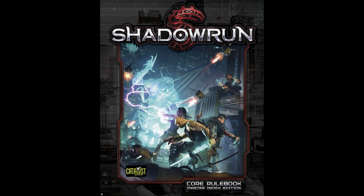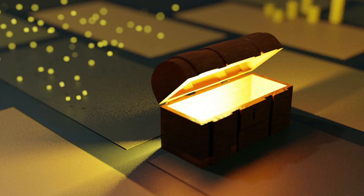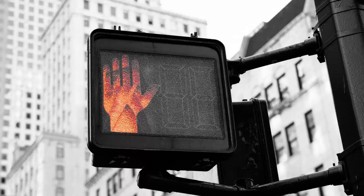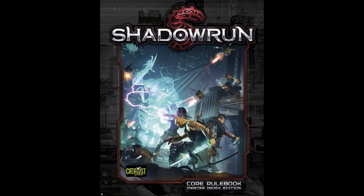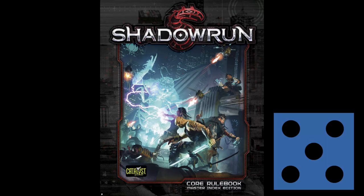Shadowrun 5th edition explains its character build process in the core rulebook, and there's a lot to it — a lot of choice, and it can be overwhelming. I don't want that to stop you from trying to play the game. This video describes the linear build process I use to create Shadowrun characters, specifically a Technomancer. Note that this video is about Shadowrun 5th edition; 6th edition has been out for several years now, but I haven't switched to it and don't intend to.